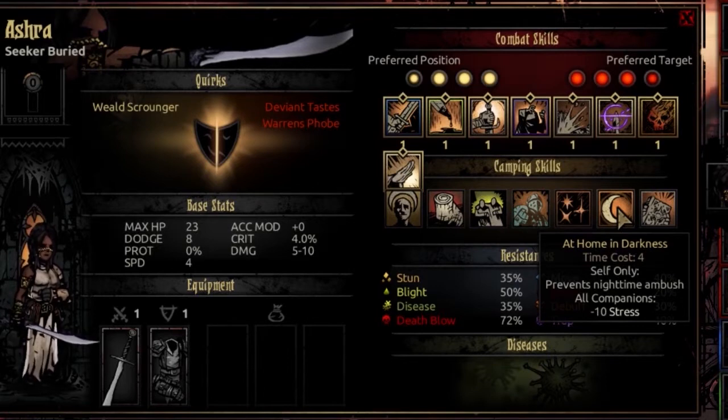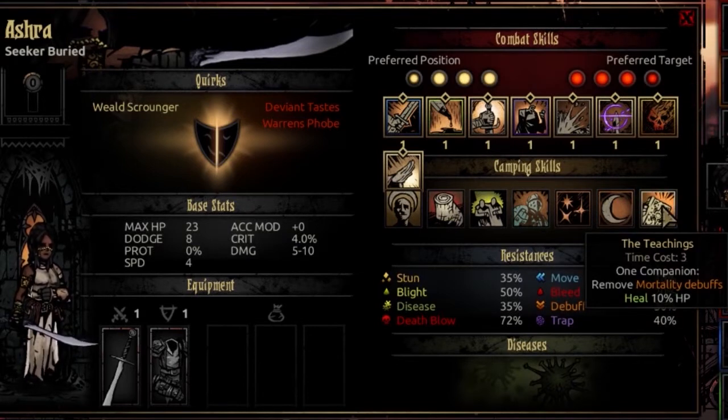Her final camping ability, The Teachings, is a time-cost 3 skill. You select a companion — they remove mortality debuffs and heal 10% of their HP. It's a good way to get people off death's door mortality debuffs, though it's a little expensive for how little it offers. This symbolizes her having knowledge in the ways of the light and the books she has stolen — books that instruct her about knowledge she shouldn't have, knowledge of the Eldritch and such.